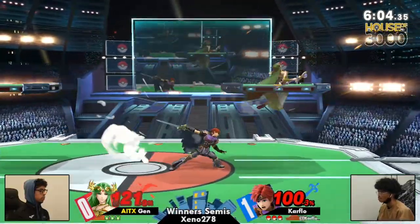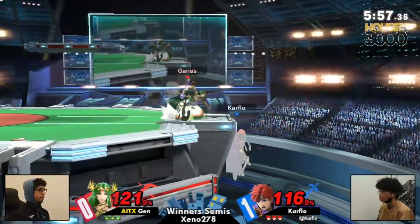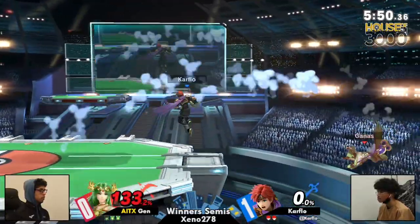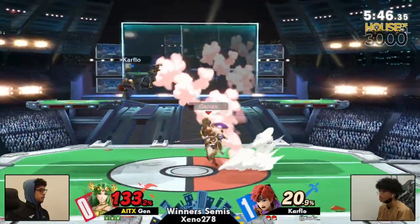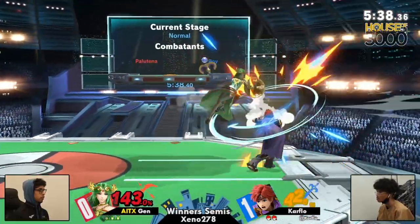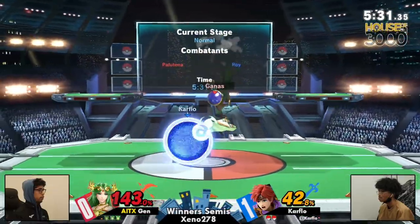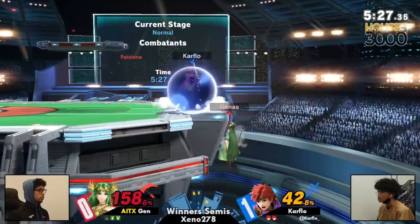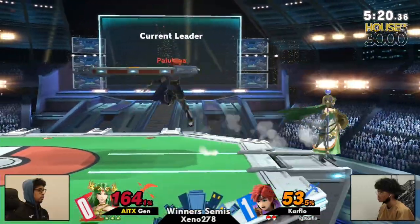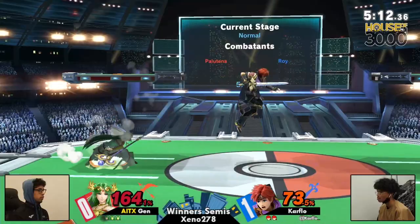Carflow has done a great job of not putting himself in a bad spot. Great back throw here too. This right here is where Jen should be taking the majority of the stocks. And there we go — Jen kills with that every time. Nair from ledge, and down throw to back air picks up the stock. All the percent here matters. This is what I mean — where he has these good positions, just focus on maintaining the advantage and not extending too far. He's happy to just let Carflow sit there because he's in the lead. When Jen starts to play a little slower — even dare I say camp a little — you're in for something special.